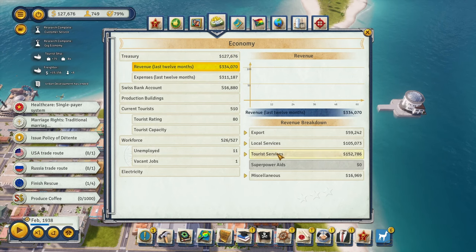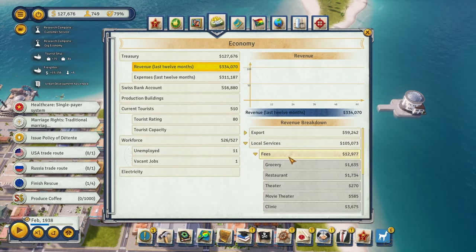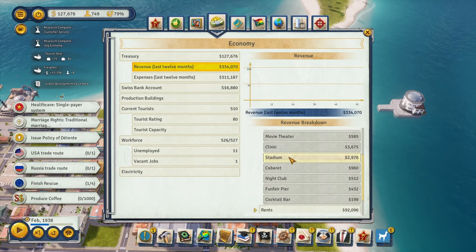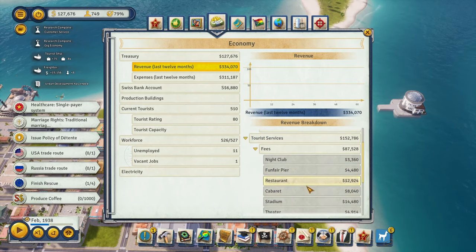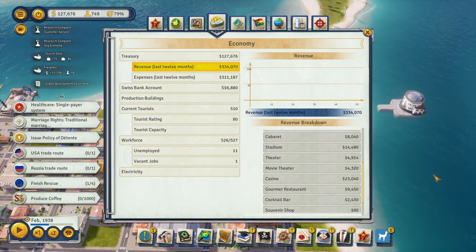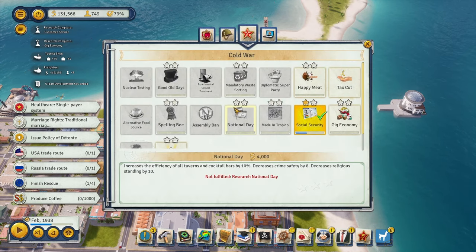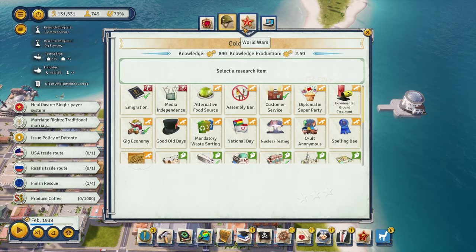Before activating those, let's check economy and revenue. We're already making a lot of money from tourists in fees and rents. The stadium is generating a lot of money from tourists showing up even though it's not tourist-only. We made $23,000 from the casino in the past 12 months. We could do legalized substances to increase revenue from tourists quite a bit.